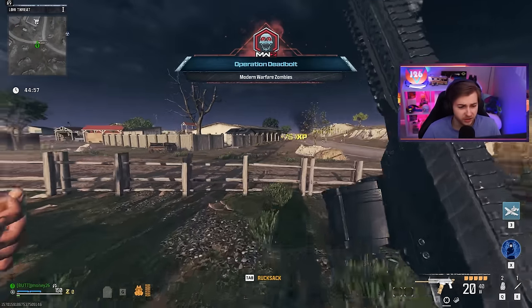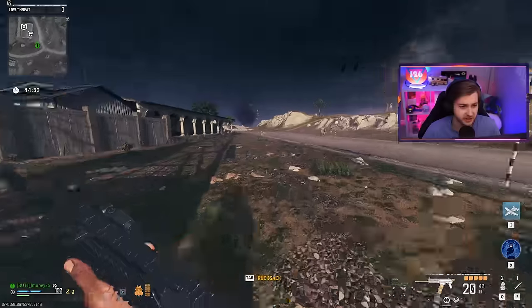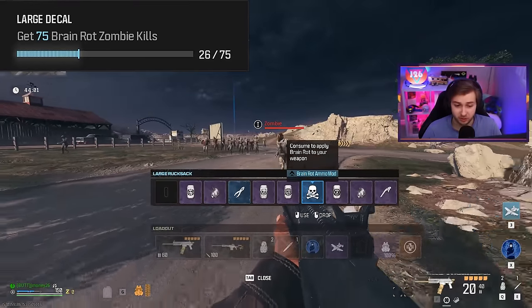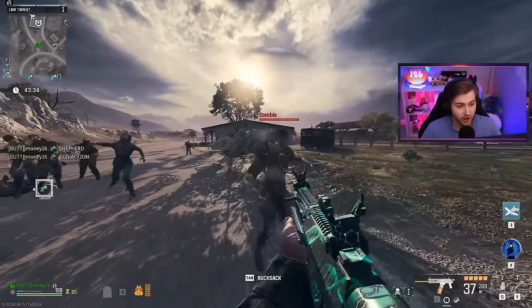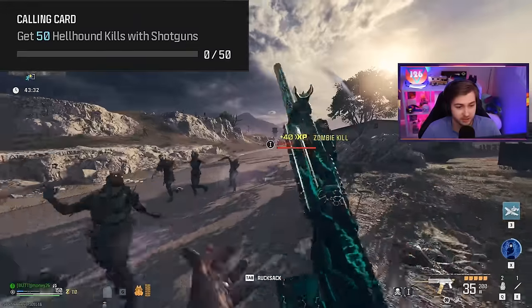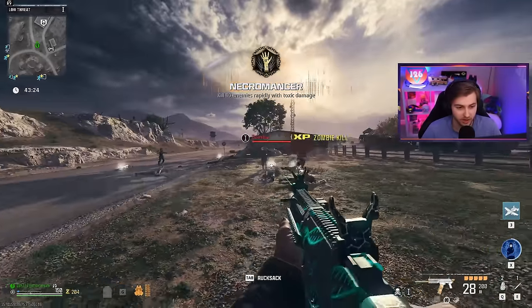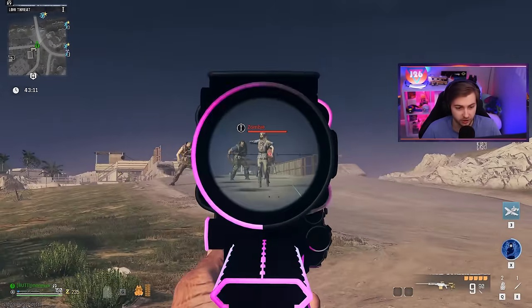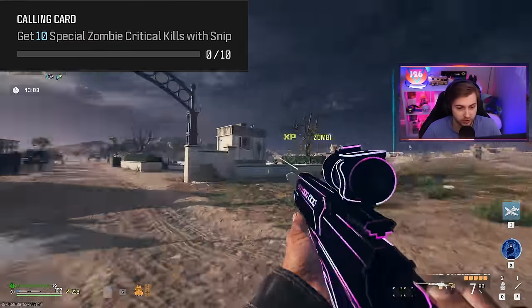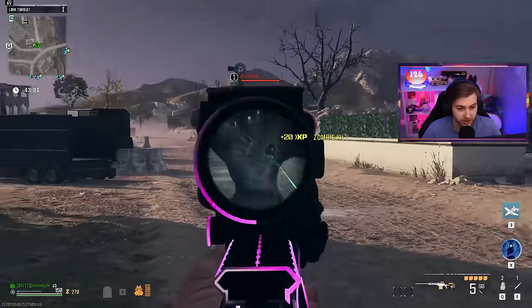The challenges for this event actually look pretty easy. I think if we're efficient enough, we might be able to get them all done in this game. We need 75 kills with Brain Rot, and I think it needs to be the Brain Rotted Zombie to get those kills. But the reason why I brought in the Haymaker is because you need to get 50 Hellhound kills with shotguns. And since this is semi-automatic, I think we can get it done pretty quick. And for our secondary, I brought in the XRK Stalker because we need to get 10 critical kills on special zombies with snipers — this is the highest damaging sniper in the game.